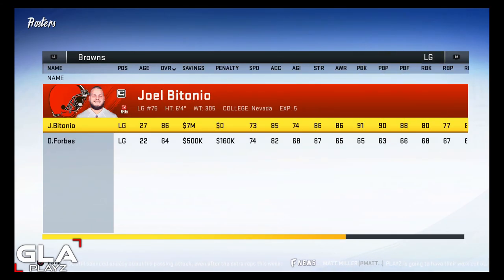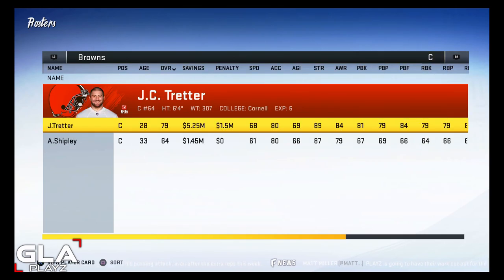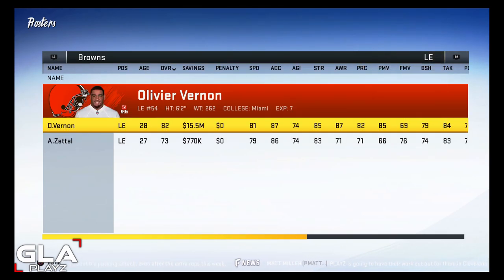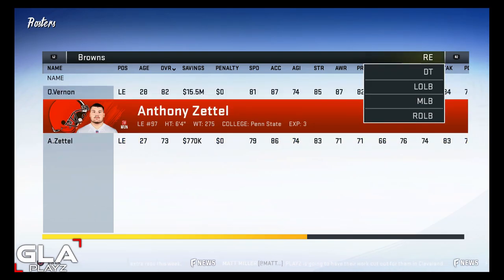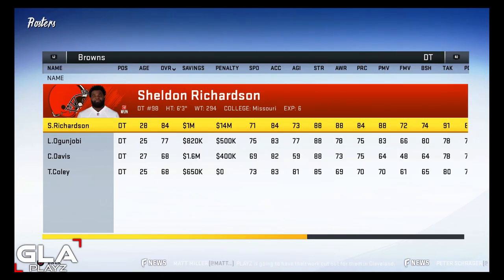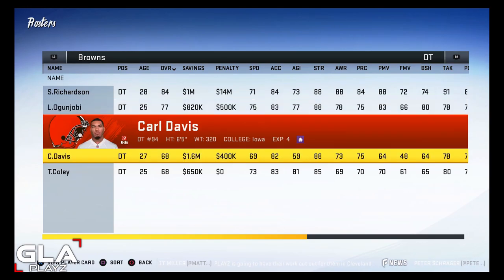The offensive line I'd like to improve throughout the season and possibly in the draft, but for now I think they'll do just fine. On defense, our defensive ends are Olivier Vernon and Anthony Zettel on the left, and Miles Garrett and Taco Charlton — who I signed in free agency — on the right.